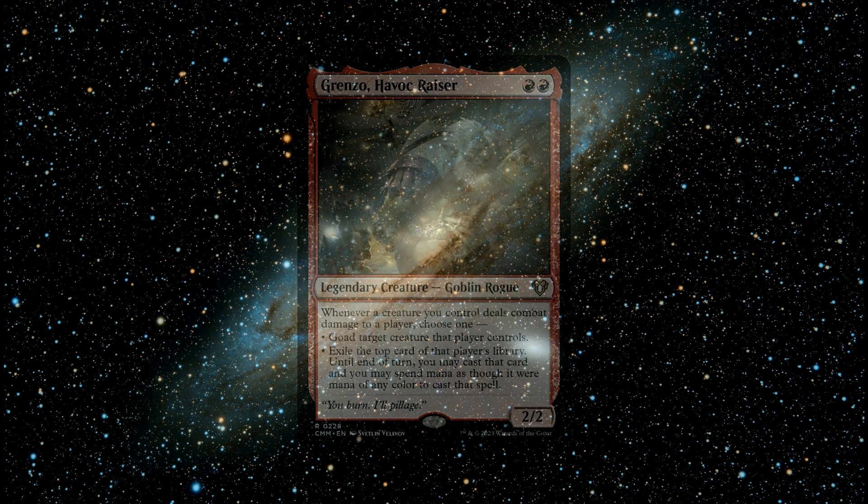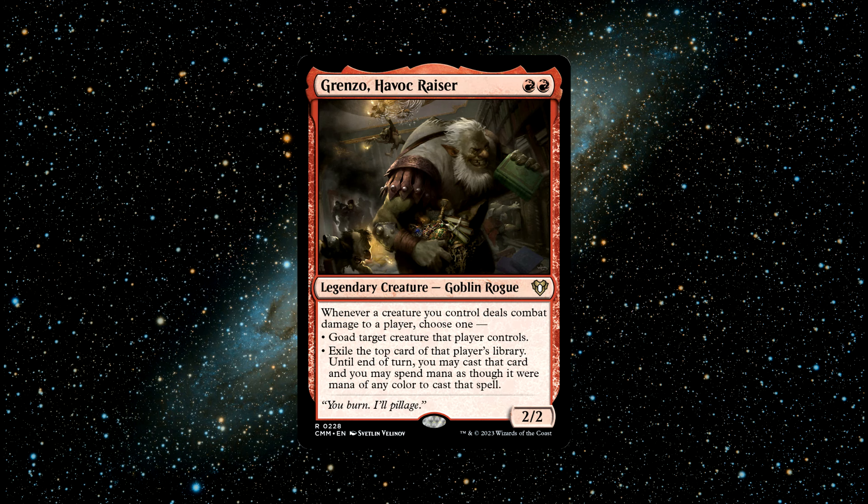Number 2: Grenzo, Havoc Raiser. A legendary goblin rogue creature that costs 2 red mana to cast. He has 2 power and 2 toughness and says: whenever a creature you control deals combat damage to a player, choose 1 — goad target creature that player controls, or exile the top card of that player's library. Until the end of turn, you may cast that card and you may spend mana as though it were mana of any colour to cast that spell. Grenzo is super fun, a brilliant creature, and can even be used as your commander if you want to.